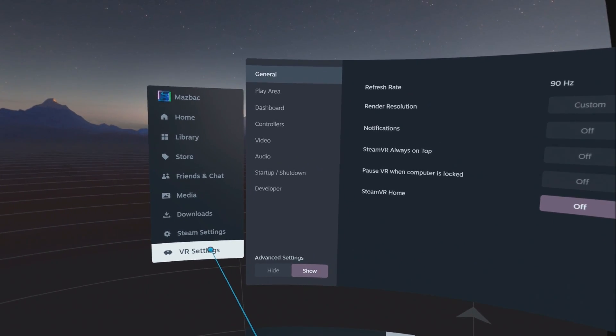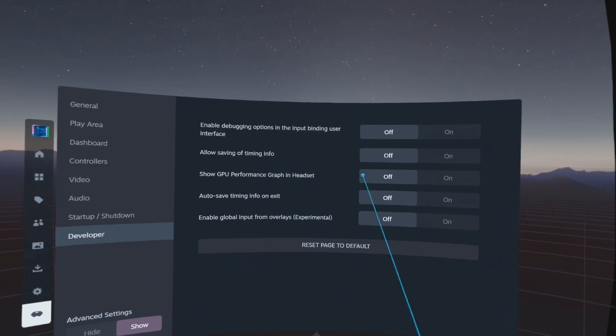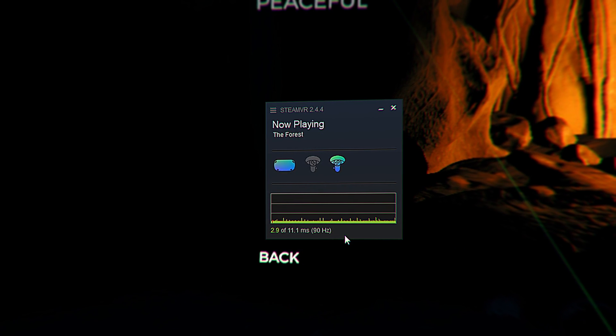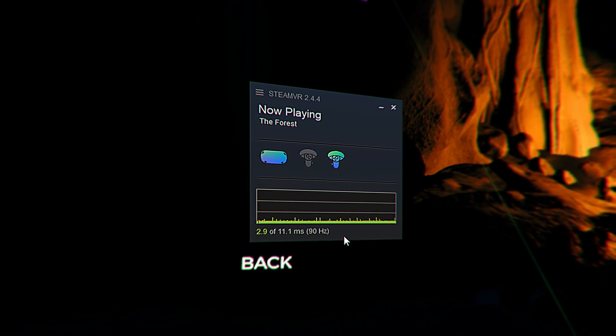Alternatively, in your headset go to VR Settings within your SteamVR environment, select Developer and enable Show GPU Performance Graph in Headset. The graph illustrates the time it takes to render a frame on your display in milliseconds. If this time is less than or equal to 11.1 milliseconds, your display should maintain at least 90 frames per second, ensuring smooth gameplay. However, if the rendering time exceeds 11.1 milliseconds, your frames will drop below 90 FPS, leading to less smooth gameplay.